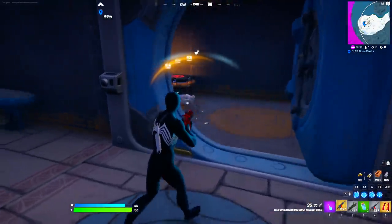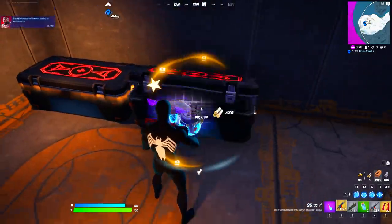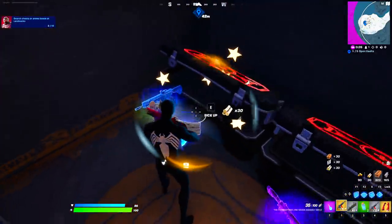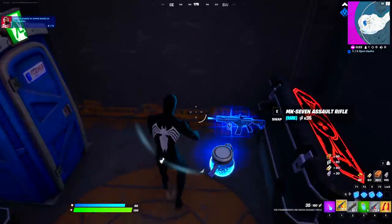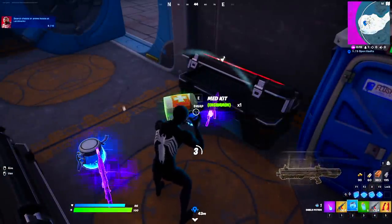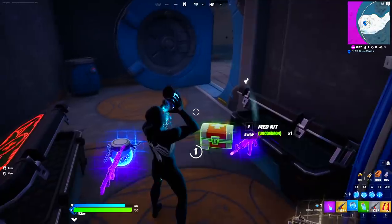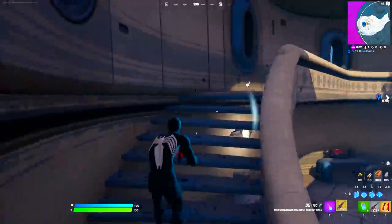Let's go inside and check it out — we also have our pet chicken with us who helped us open the secret vault. We have so many amazing items all for us. We're gonna pick up these items, shield up, and go to our next destination where we can open another secret vault and meet a really awesome boss.